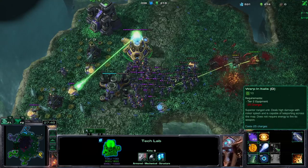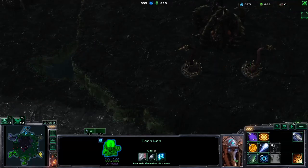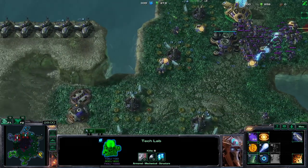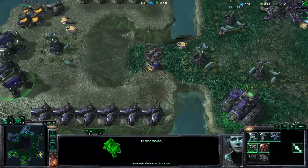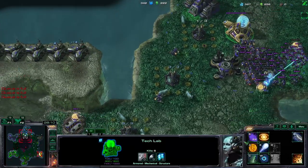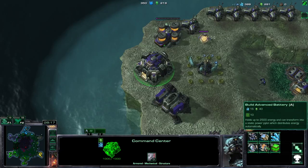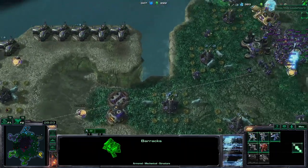If you've got energy, I suggest using the stasis to damage their big spines so that you can push them much easier. Just get more marines, more energy - hoard it all in many batteries and then go for the big push, which is basically going to end the game.